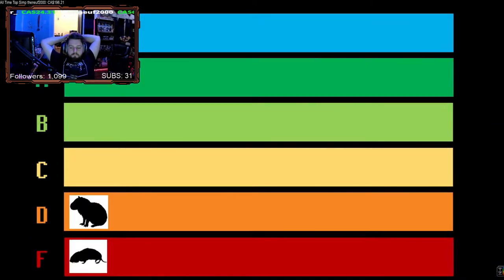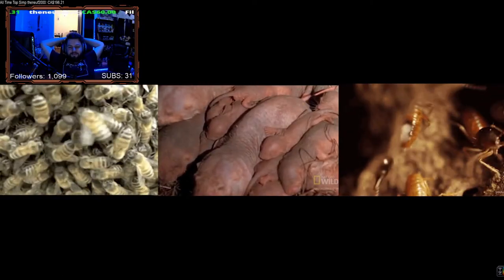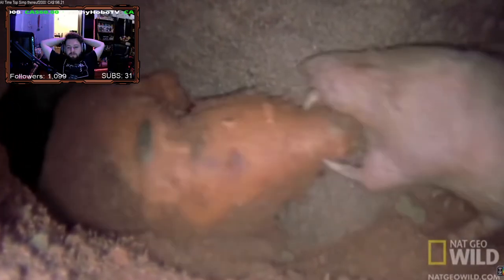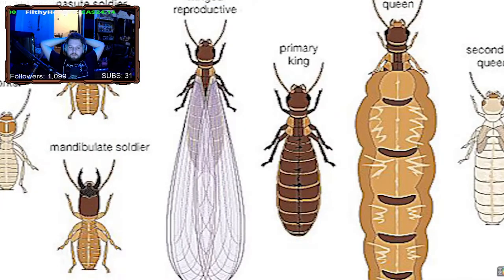Also in D tier, I'm placing the Naked Mole Rat. The Naked Mole Rat is unique in that it's the only mammal to ever unlock a new social ability. But to be honest, the Naked Mole Rat uses it quite poorly and doesn't really benefit much from implementing RTS mechanics into its gameplay. Yes, Naked Mole Rats have a queen, workers, and drones — just like eusocial insects.